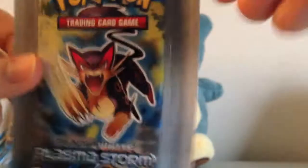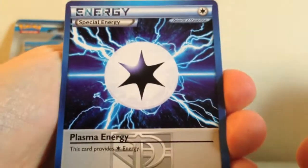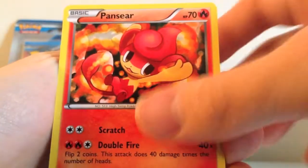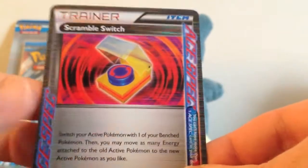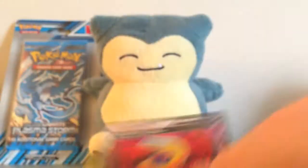Alright, Liepard pack — come on Liepard, let's do this. Cross your fingers guys. We got Plasma Energy, Trubbish, Grotto, LGM, Sewaddle, Doduo, Pansear, Purrloin — oh, nice — an Ace Spec Scramble Switch! Very nice. Finally got something. Is it Holo? No, it's not Holo, but I got that Scramble Switch so I'm gonna sleeve that really quick. That's really nice. Finally.